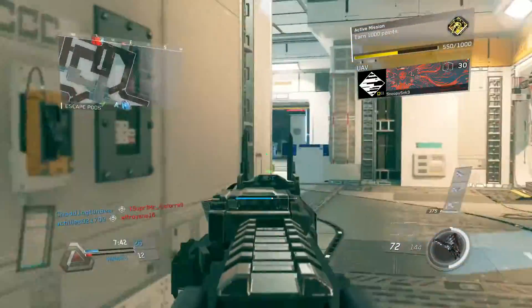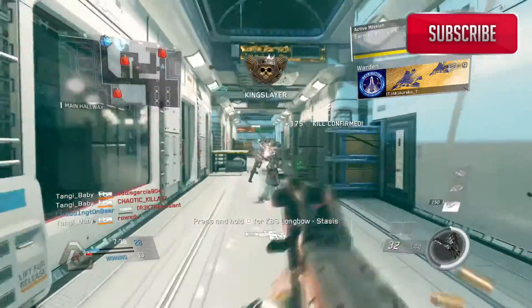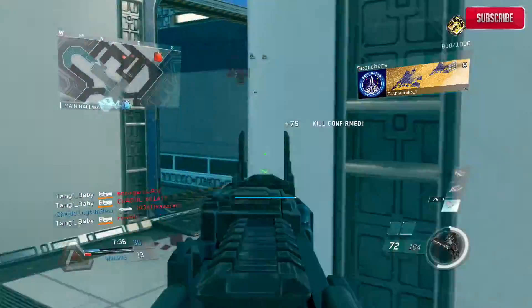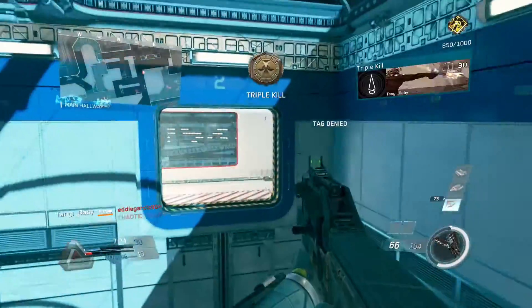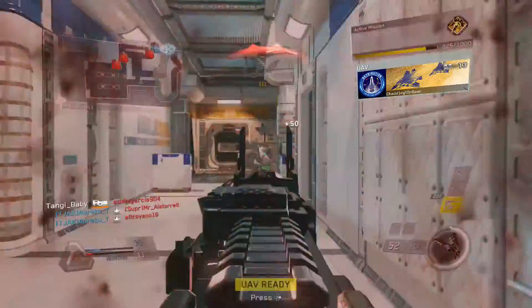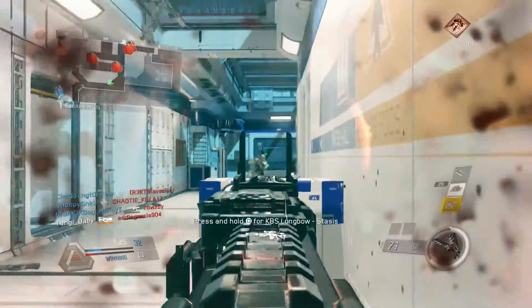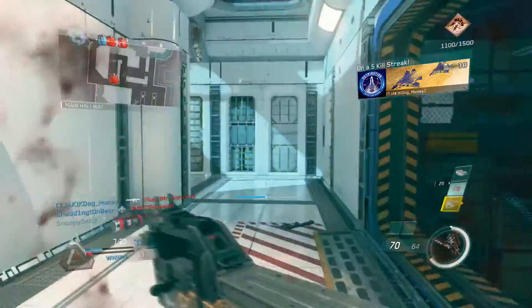Hey, what is up people, it's Tanji, and today I'm coming to you guys with a quick video on the best epic variant in this beta. This is the FHR40 Windfall — a gun you unlock at the end by reaching the max level on the JTF Wolf team, which is the green team if you guys are wondering.